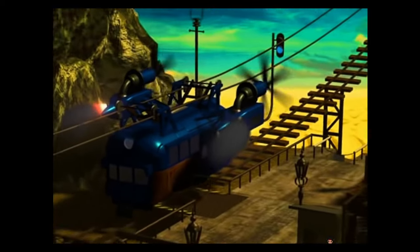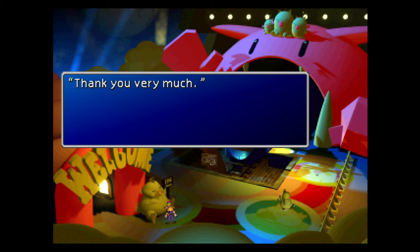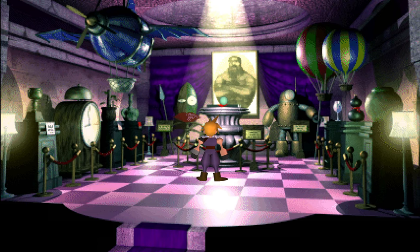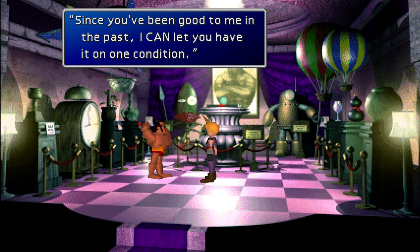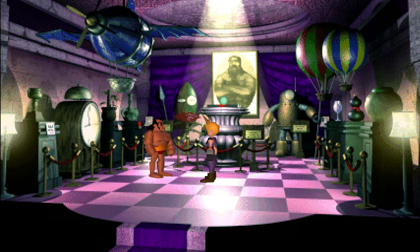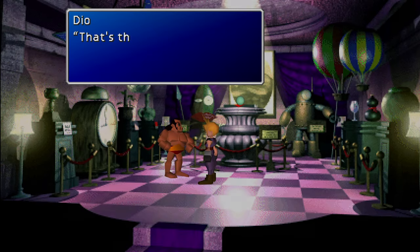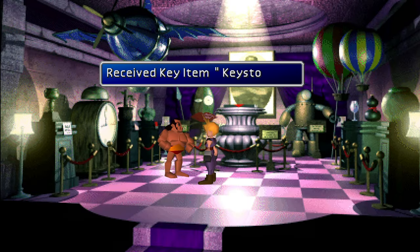We then make our way up to the Gold Saucer, spend another 3,000 gil getting in - robbing bitch - and then make our way over to the battle square where we can see the keystone being displayed. As it turns out, Big Naked Dio actually owns it, but he decides he's going to be nice and give it to us as long as we can entertain him in the battle square. But because you get the keystone regardless of how many battles you fight, we get our arses handed to us within the first few turns and off we pop.